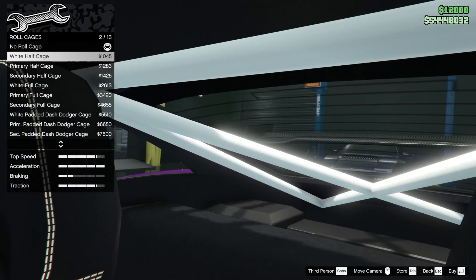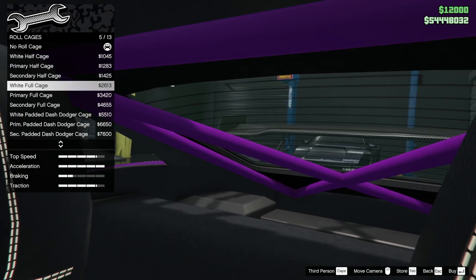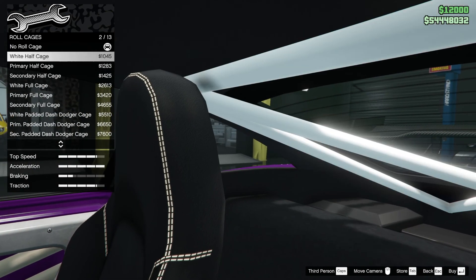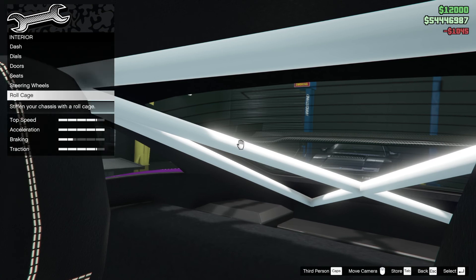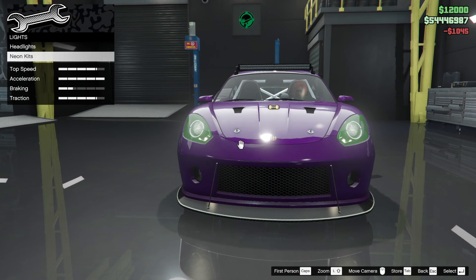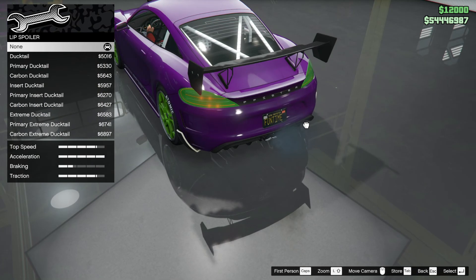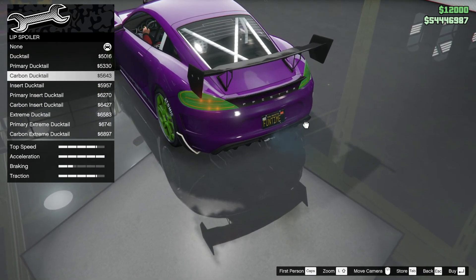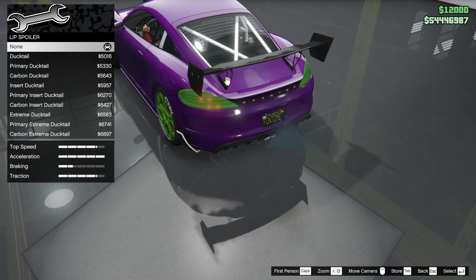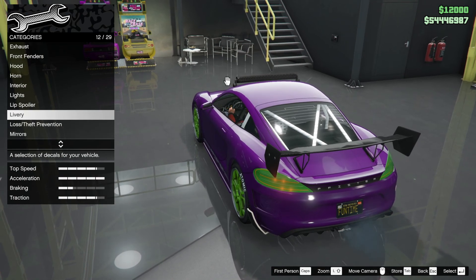As it's a race car we could do a rally build on this, but we're not doing that. We're going to go for the white half cage — the full cage goes all over the shop so let's go for the half cage. Headlights — we don't want to mess with those. No spoiler — what lip spoiler? What's that spoiler? Let's get rid — I've got none apparently.